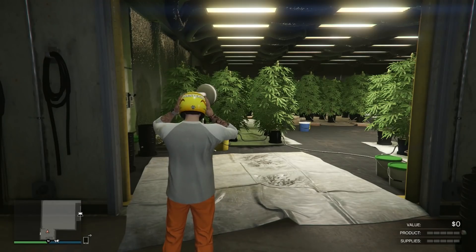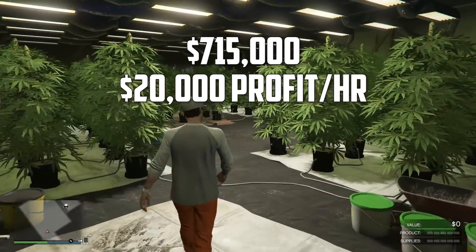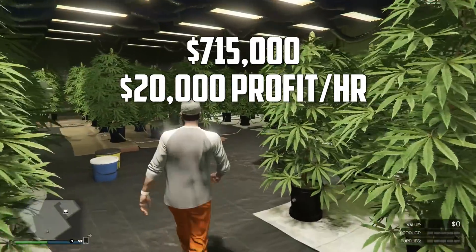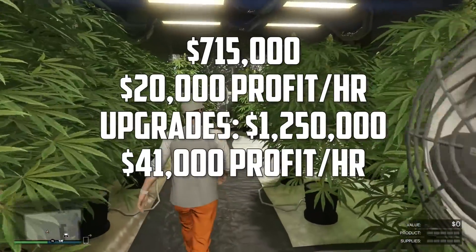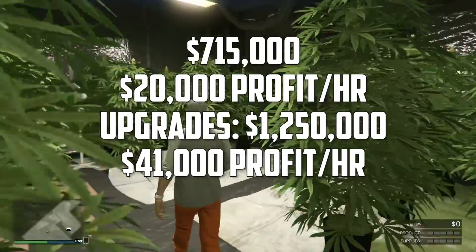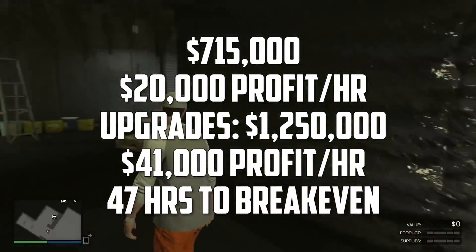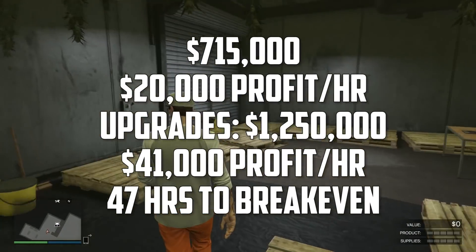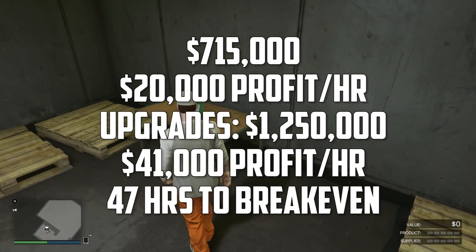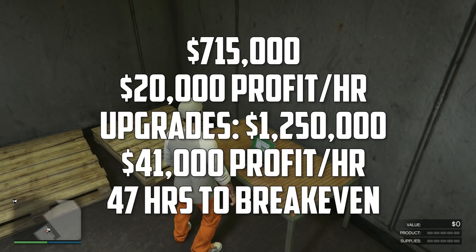The Weed Farm costs $715,000 and makes around $20,000 profit per hour from the start. With the staff and equipment upgrades costing $1.25 million combined, profit increases to $42,000 per hour — but it takes 47 hours to break even. It's slightly better than the Document Forgery, but $42,000 an hour still isn't great, so I probably wouldn't recommend buying this one either.